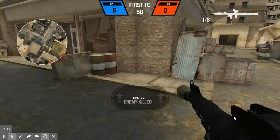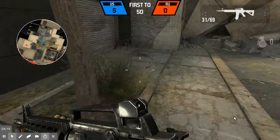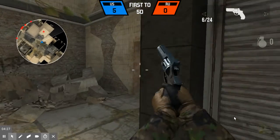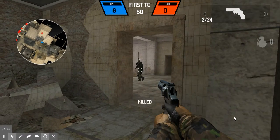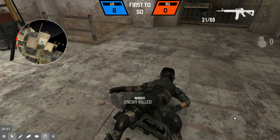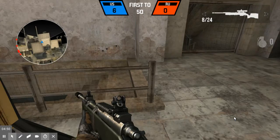My gun is slow to reload. There's a rocket — an RPG — and a revolver. This gun's only two shots to kill. Let's pick up a sniper. We'll use a sniper for now.